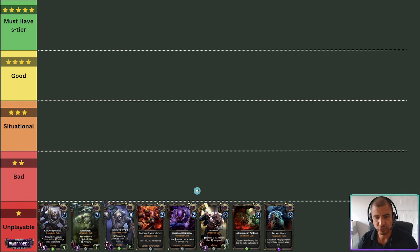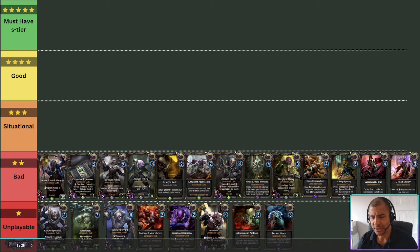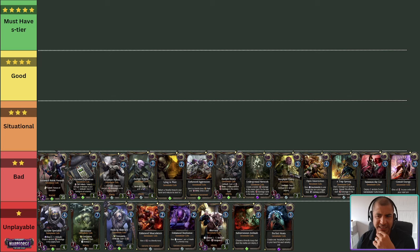Let's move on to the 2-star cards, which are overall bad but do see play occasionally. Gestalt Energy is a bad card overall. The faction doesn't really excel at going wide outside of certain key combos. And obviously when you do go wide, you've then got to stick around for the next turn to get the Gestalt Energy off. This was quite good in the Uprising combo deck — if you've not seen that, I've got a video guide on that. But outside of that, I've never seen this used.